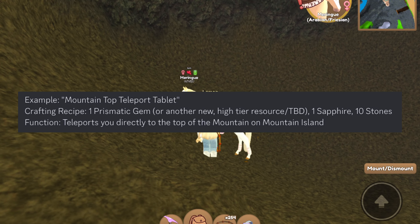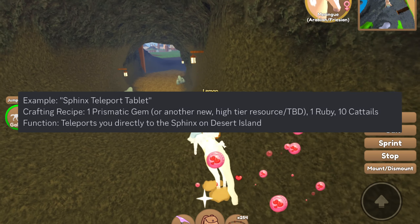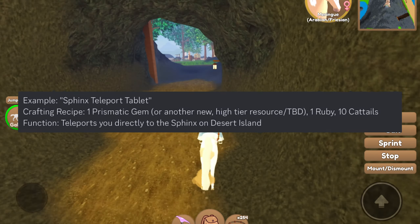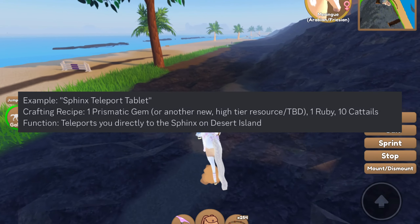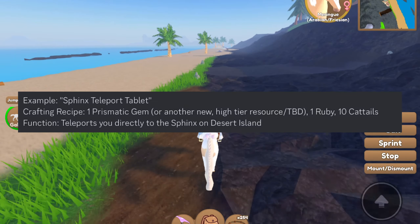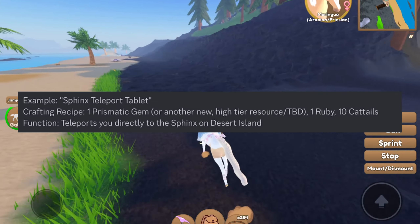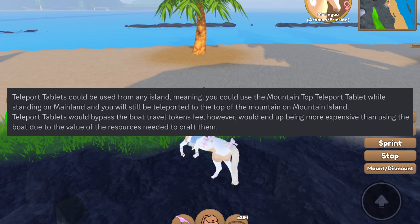Its function would be to teleport you directly to the top of the mountain on Mountain Island. Another example is the Sphinx teleport tablet — the recipe would be one prismatic gem or another new high tier resource (to be determined), one ruby, and ten cattails. This function could be to teleport you directly to the Sphinx on Desert Island.